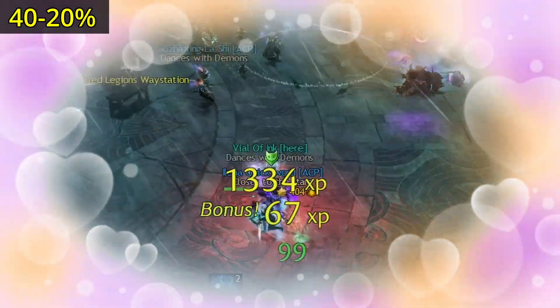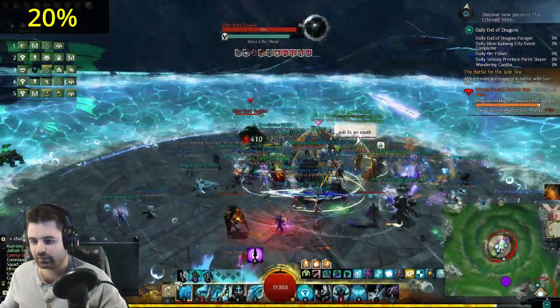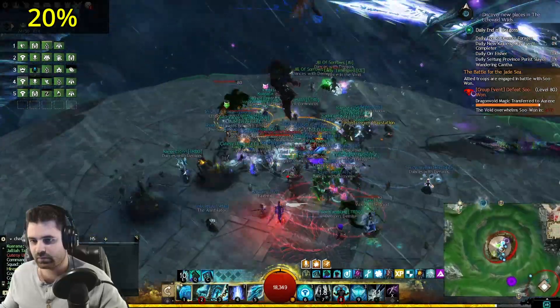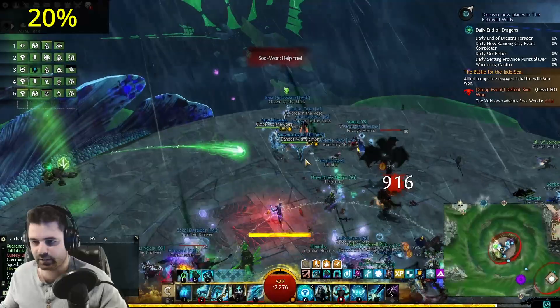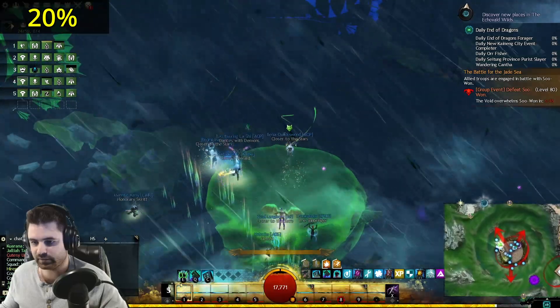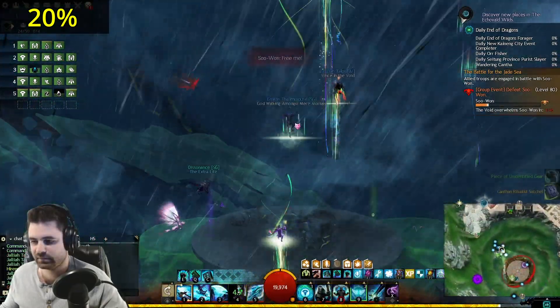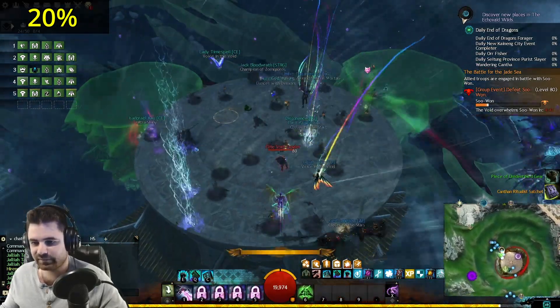Do the squad a favor and die as quickly as possible and then res yourself. And on the topic of rezzing, remember guys, always res your sexy green catmanders. At 20%, do the same add killing into essence pickup, into dragon spear throwing to break the CC bar, and then split off into three groups because now there are three legendaries that spawn in the northeast, northwest, and south, and they all need to die within 30 seconds of each other. Special action back to the platform, and there are no new mechanics for the rest of the fight.